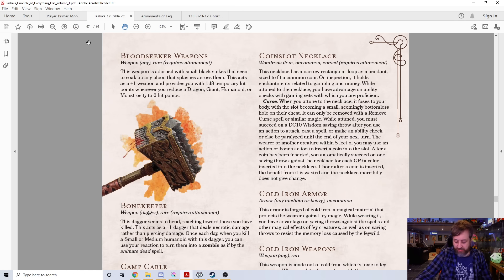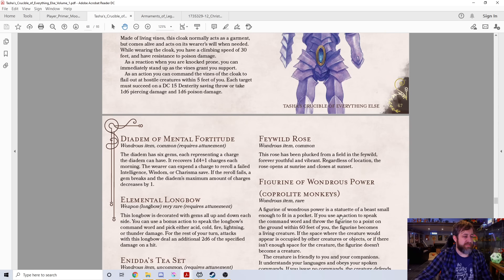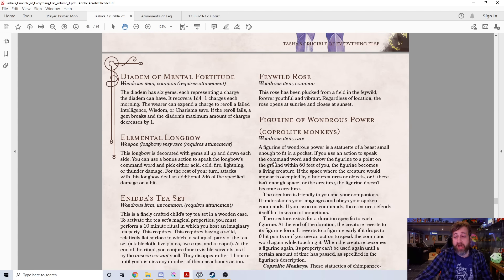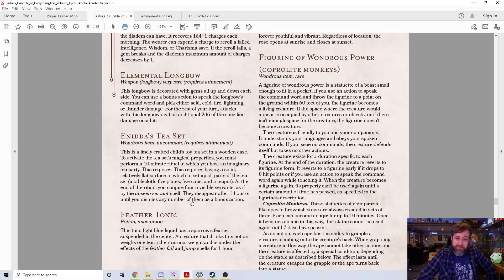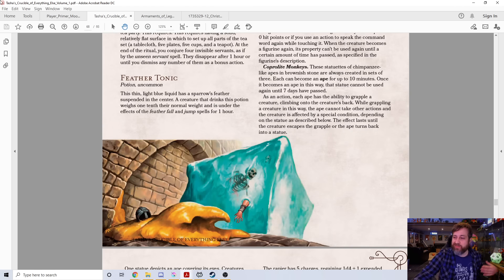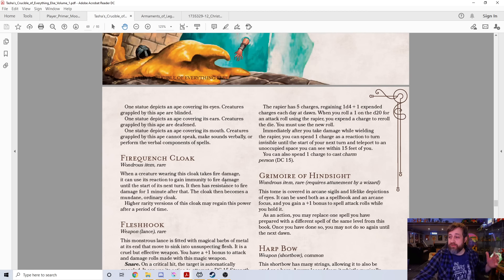There are some interesting magic items here as well. One thing I did want to draw attention to is the Figurine of Wondrous Power: Coprolite Monkey. For those of you who don't know what a coprolite is — that is a fossilized piece of poop. So it's literally a shit monkey. And it's kind of similar to the three goats, where there are three different versions of this.